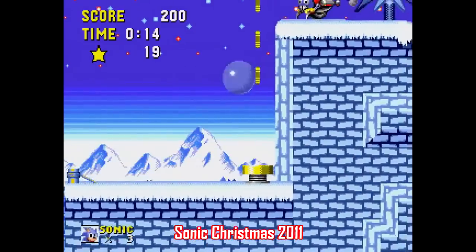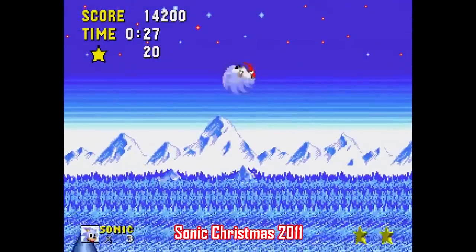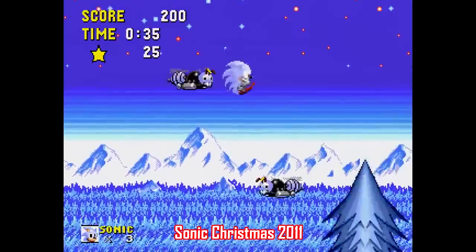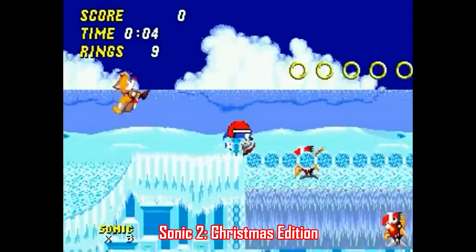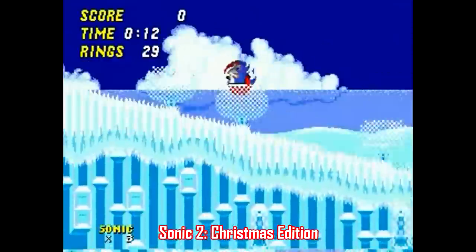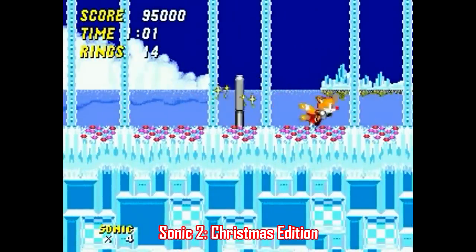There's plenty of Sega Genesis Sonic ROM hacks out there, and sometimes simple is better. Sonic Christmas 2011 is just three simple levels with a boss fight, with the rings replaced with stars and an overall more cheerful wintery theme. It's so short you can actually play it on archive.org, which is pretty cool. If you want something more substantial, there's Sonic 2 Christmas Edition, made by Potter and Matrix Fan, which features Sonic running around in a Santa hat and Tails as his red-nosed reindeer behind him. This one is much longer, featuring lots of tweaks to familiar Sonic 2 levels and settings, so it's well worth checking out.